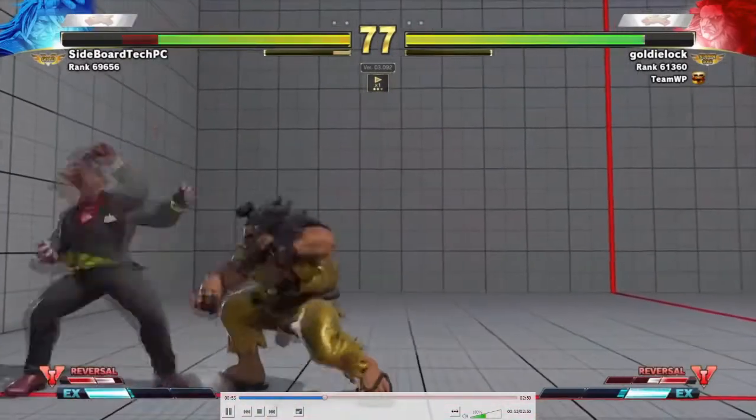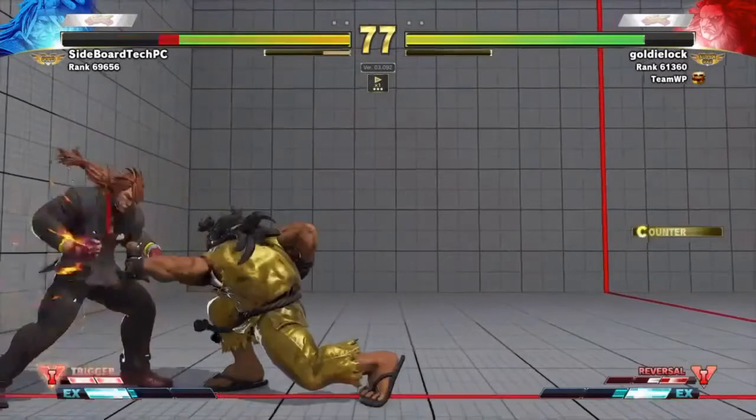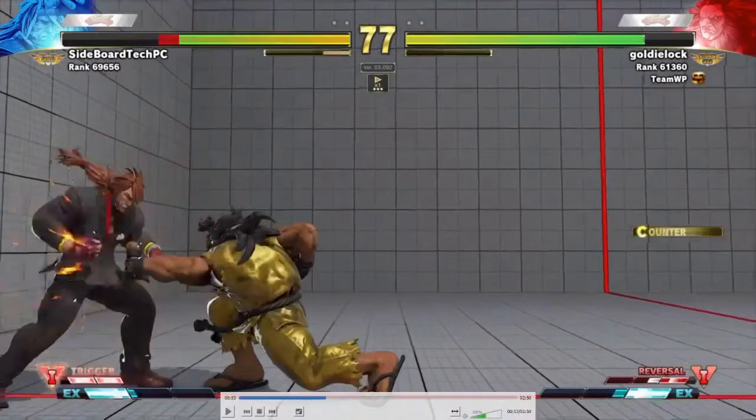See that overhead? That's a V-reversal. Zeku's V-reversal is forward and three punches, and his overhead just happens to be forward heavy punch. Because Goldie missed his meaty, it came out as a wake-up overhead instead of blocking and then doing a V-reversal. A little trick to stop that from happening: you can option-select V-reversal with throw — delayed forward, all three punches, and low kick. Because of input priority, throw will come out instead of overhead. So you're still whiffing a throw in Akuma's face, which isn't ideal, but it's better than a wake-up overhead. It's also a built-in delay tech, so it's pretty good.